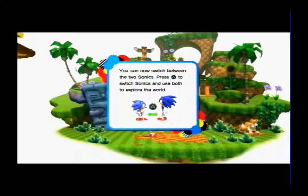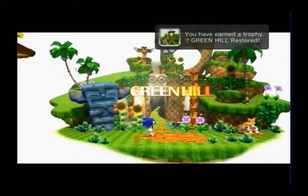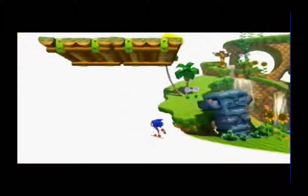You can now switch between the two Sonics — press the triangle button to switch, and use both to explore the world. You do actually need both Sonics to progress through the game. It does take a moment while it's auto-saving, and when a trophy pops up at the same time it usually takes a few moments. That's not usually too bad.